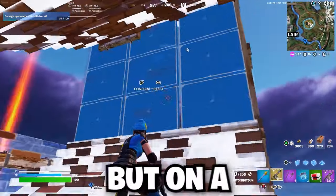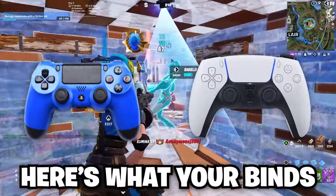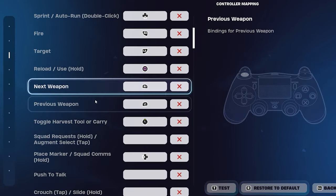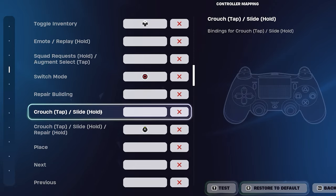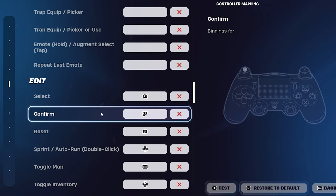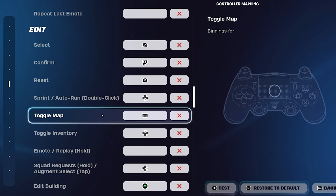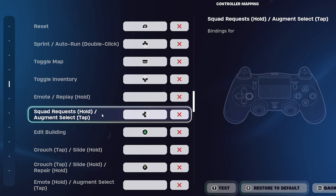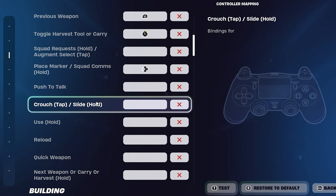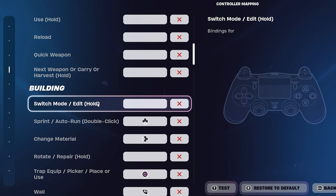If you're a claw player on a PlayStation controller, here's what your binds should look like. Next to jump, square to reload/interact, bind your left stick to pickaxe, and circle for switch mode. For your edit binds, use R1 to select, L2 to confirm, L1 to reset, and triangle to edit building. Put the video at 0.5 speed so you can see all of these as I scroll through.